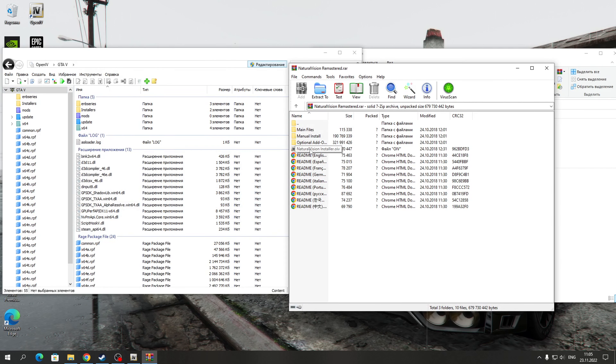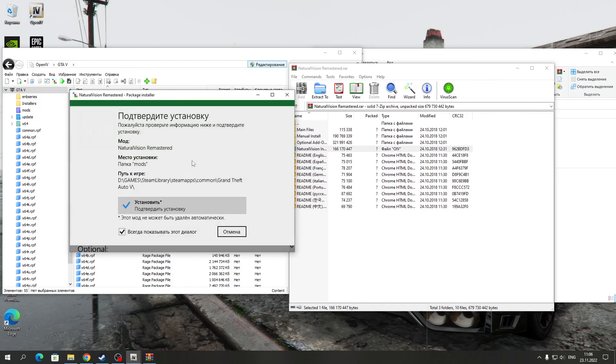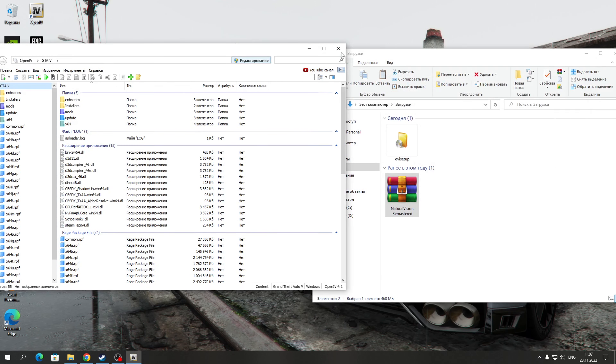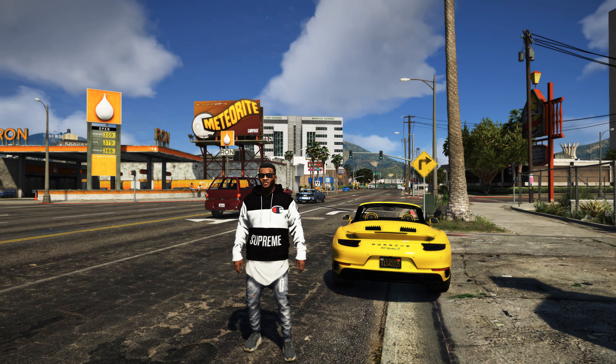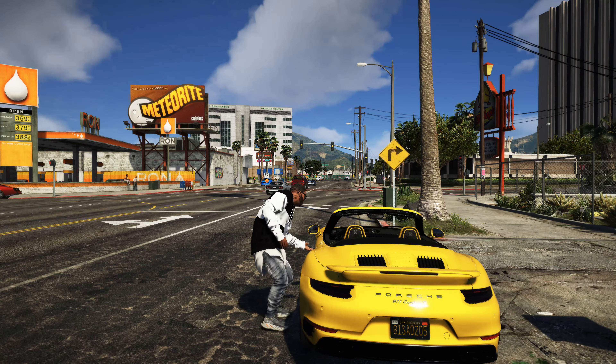Далее сюда нужно установить NVR — наш мод на графику. Открываем Natural Vision Remastered и в папку OpenIV просто переносим файл Natural Vision Installer UI. Выделяем его и переносим. Запустится установщик — нажимаем «установить», выбираем папку mods и подтверждаем установку. После завершения установки нажимаем «закрыть» — наш мод успешно установлен. Можем запускать нашу игру GTA 5.